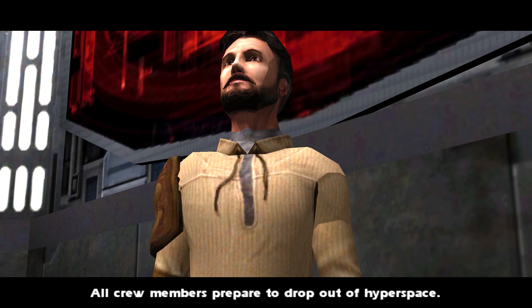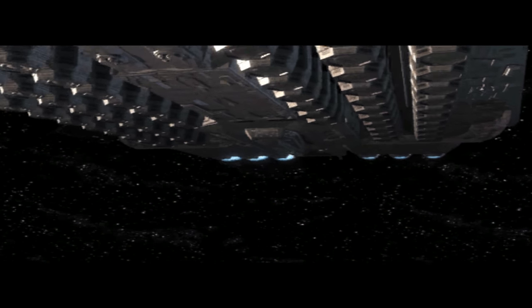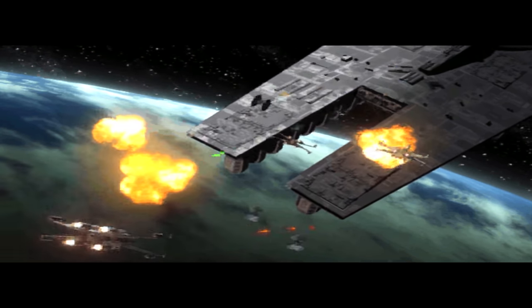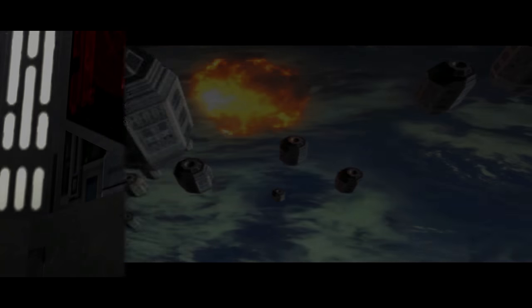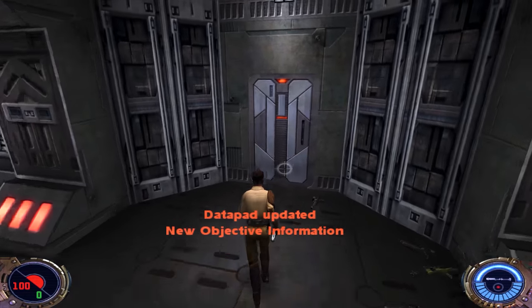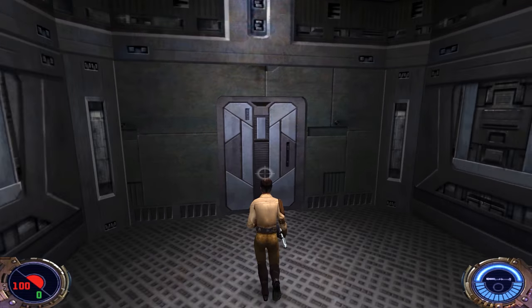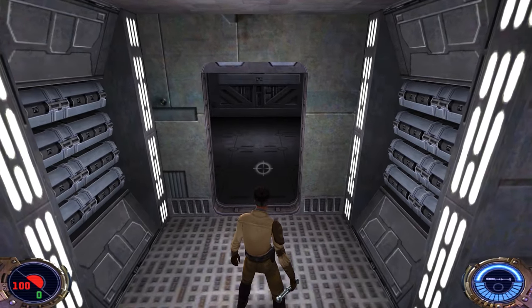All crew members prepare to drop out of hyperspace. Looks like Rogue Squadron is already here. So this is now locked — wait a second, this is locked indeed. But we should be able to access a new door now. It's time to find Jan, provided she's still alive. Let's go through here, and I shall see you next time.